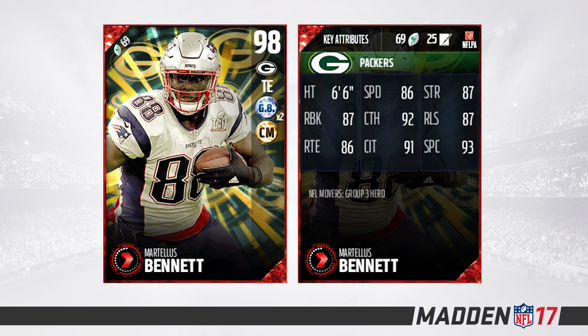Down to the final three heroes. This one is Martellus Bennett, the tight end — probably the lowest of the three in my opinion, but still really nice. 98 overall, 86 speed. He is a great run blocker at 87 as well, so he's a very balanced tight end. 93 spectacular catch, 91 catch in traffic, which is extremely valuable for tight ends going over the middle. 86 route running will get him separation from defensive backs. Standard catching at 92 is excellent too. This is a really nice card, and it has times two Green Bay chemistry and chain mover chemistry.